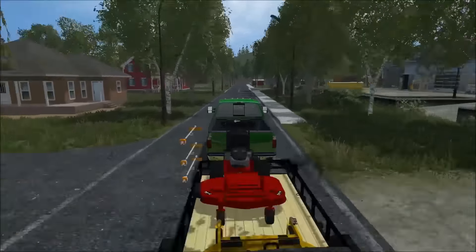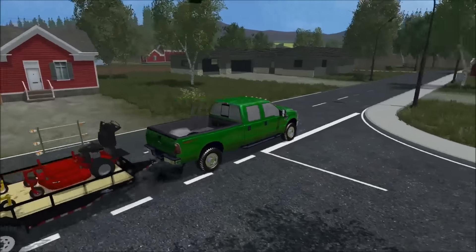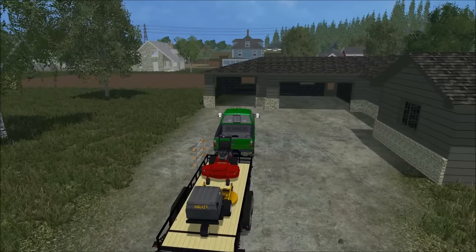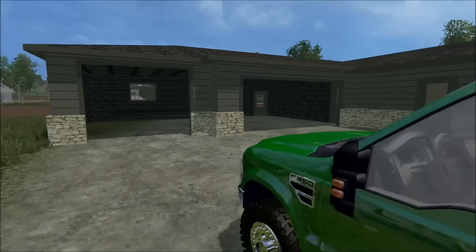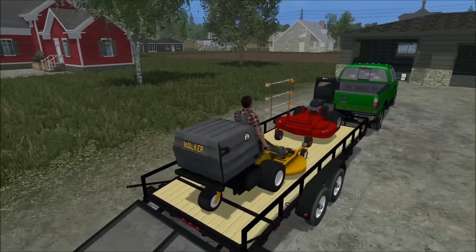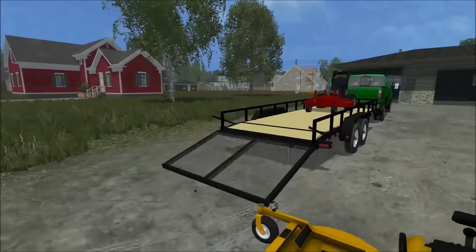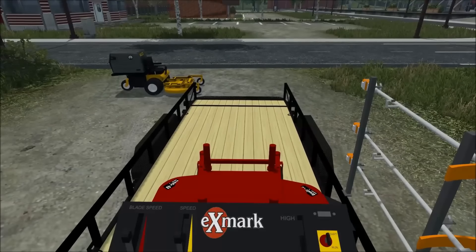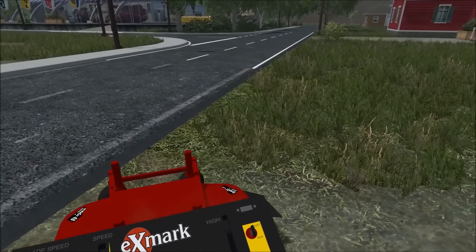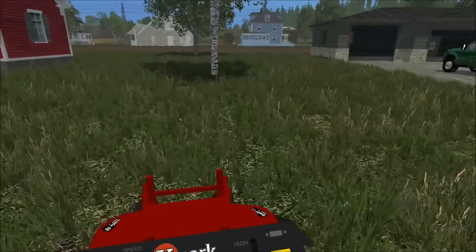It's gonna be a pretty cool episode. We're gonna be doing these two houses here — the red one and this dark grayish color. So we're gonna let the gate go down and take off the nice walker mower that has the vacuum bag collection on it, put it just right next to the trailer, and jump in the X-Mark 48-inch and let's get mowing.